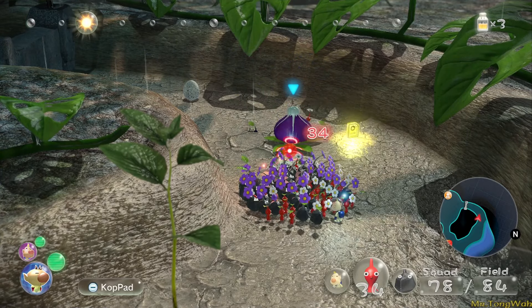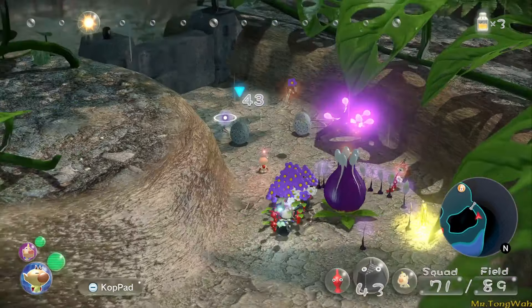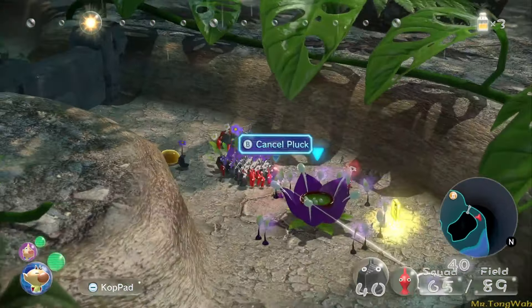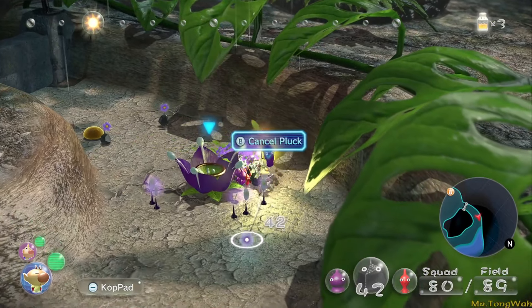Anyways, this is Re-Pikmin 3 Deluxe, a story mod that I've been posting about recently. A lot of you ask me: how does Purple Pikmin work? How are the Whites going to work? How do the Candy Pop Bugs work and stuff like that? So I have a simple explanation up here.